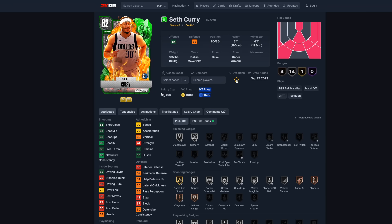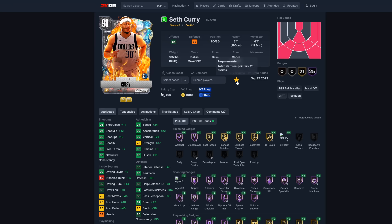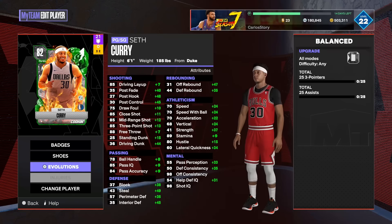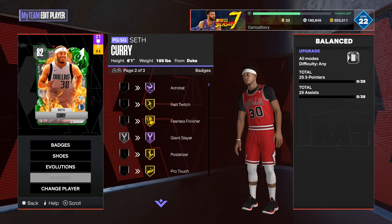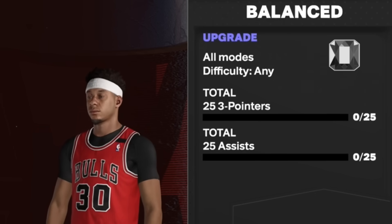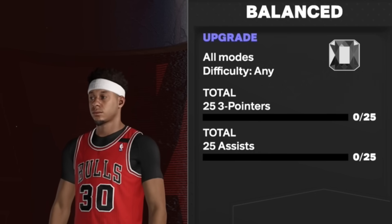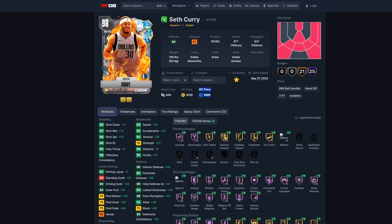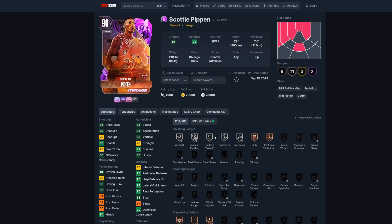Seth Curry is 1,400 MT and his evolution requires 25 three-pointers and 25 assists. His animations include very quick release timing and Kyrie dribble style — way better than what he had before. As an emerald he was a budget card, but as a Galaxy Opal he's a must-have card.